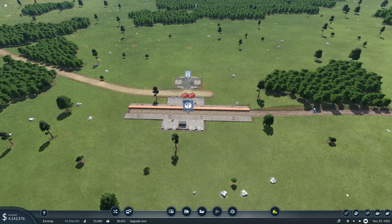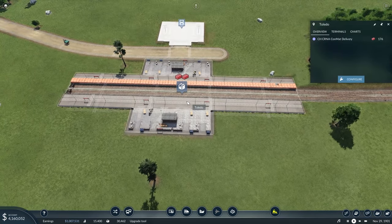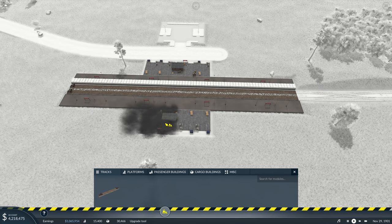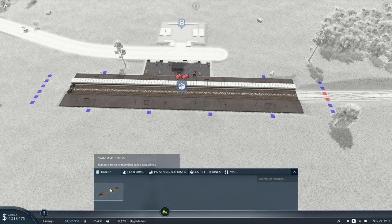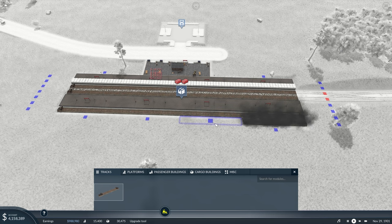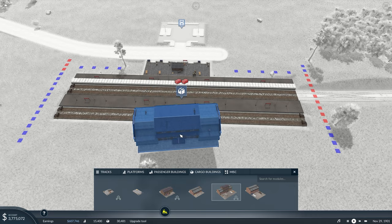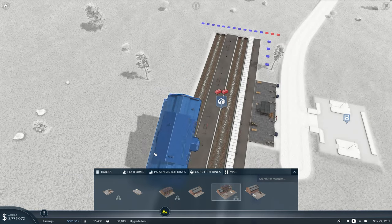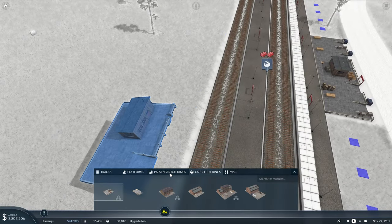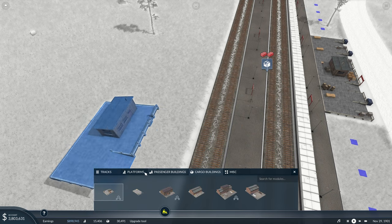We are right here and I don't want it to fast-forward while we're doing this. So let's configure this station — we are going to get rid of these tracks, all of those, and we're going to put in four new tracks. We're not putting in cargo buildings; we need cargo platforms.